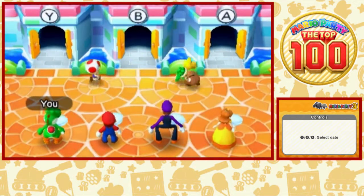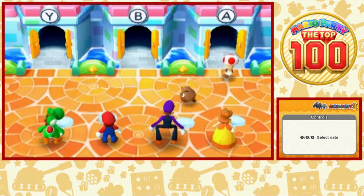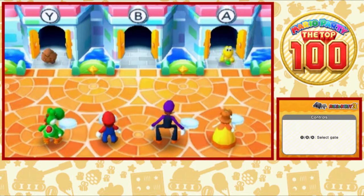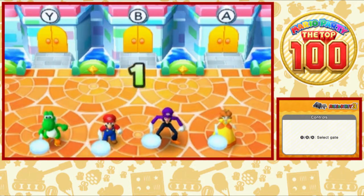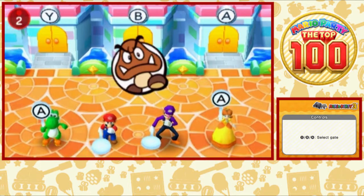Toad's on the left, Koopa's in the middle, Goomba's on the right. We just gotta guess what door they're all in. Goomba and Toad are in Y, Koopa's in A. Boom, there you go. That's a battle minigame, and it can be pretty intense — like, you hit it just a millisecond before me.